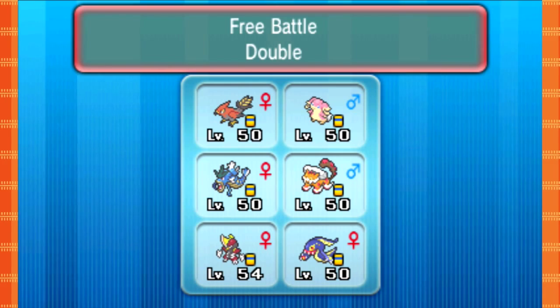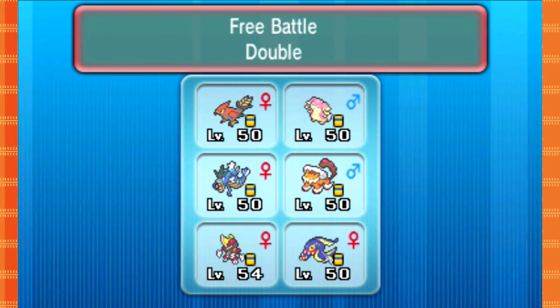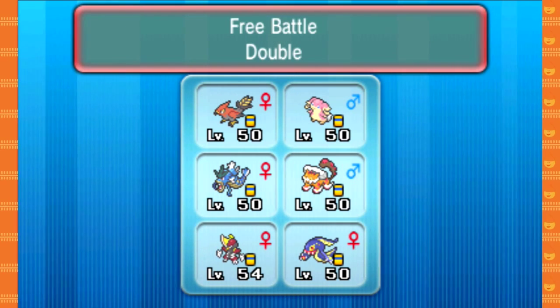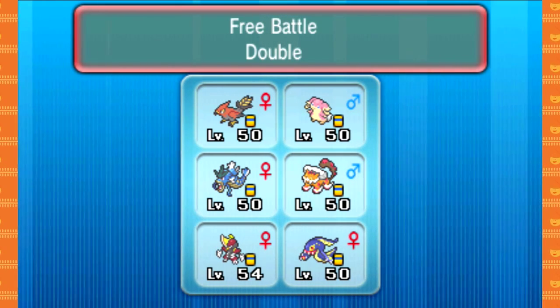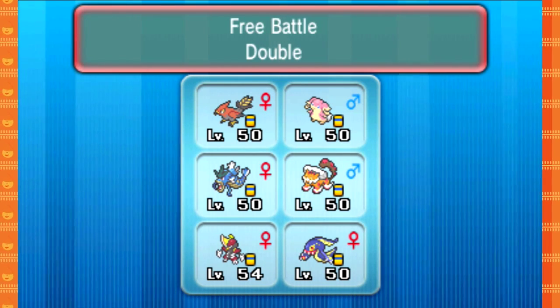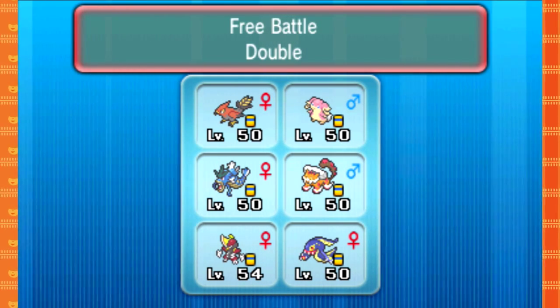Remember guys, if you want to see a weird Pokemon — or if you recommend a weird set in the comments that's actually usable — don't recommend something like Bisharp with Dark Pulse. Bisharp doesn't have a special attack stat at all. So don't do that.